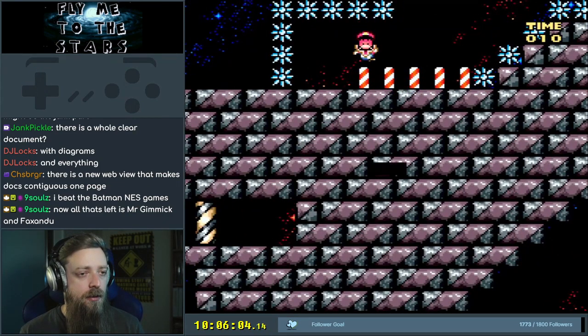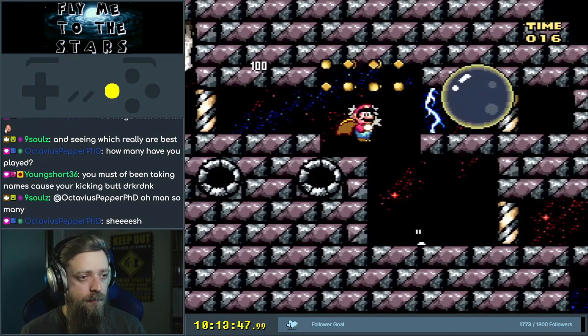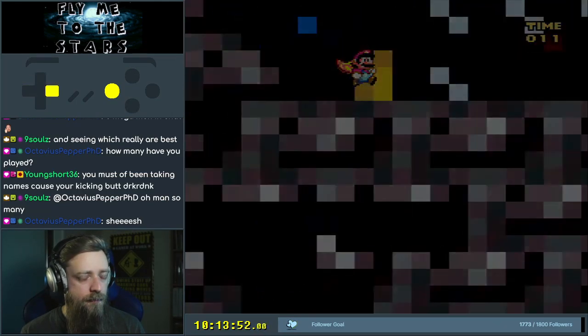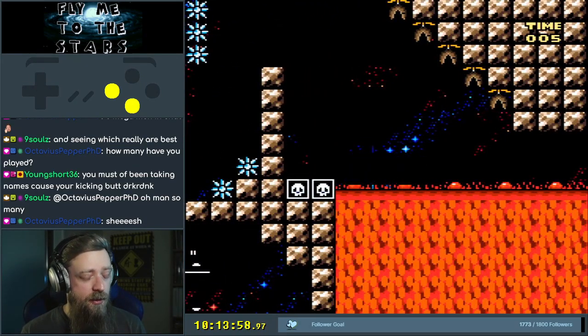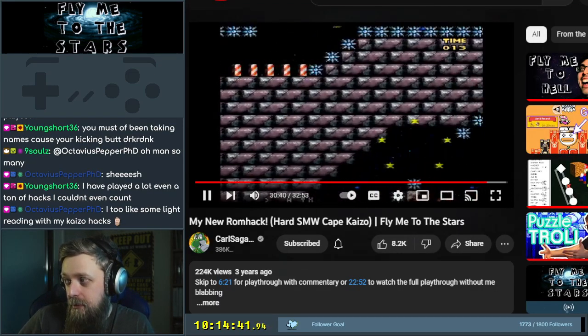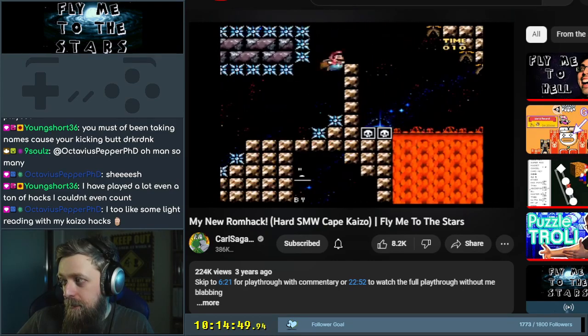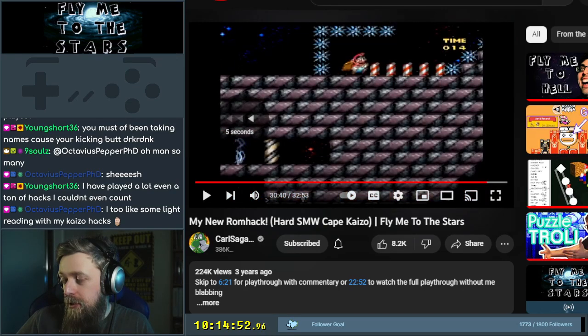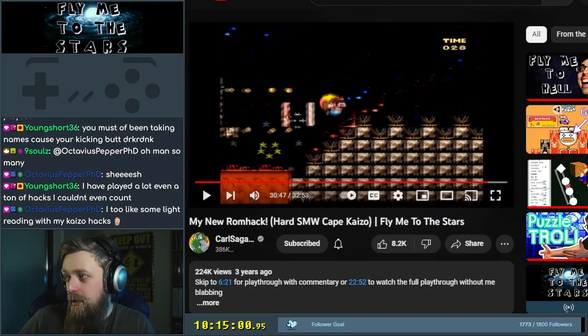What's in the door? So that's the thing that's gonna give me P-speed at the end. What the hell? Don't hit the spikes. You only get P-speed after the door because the creator is lazy. Do a regular flying cape spin — the bomb — to fly with it. Let me look at the vid. Yeah, it's spin, and then normal fly. Why do I have two bombs though? That's the question. I had two bombs, didn't I?